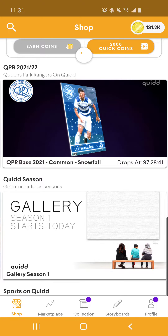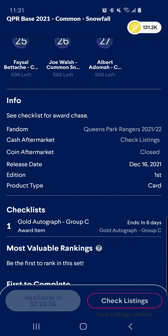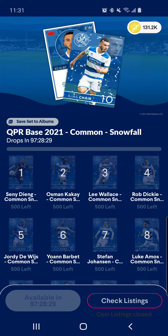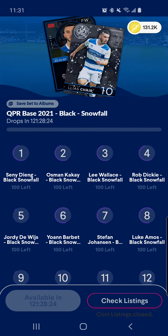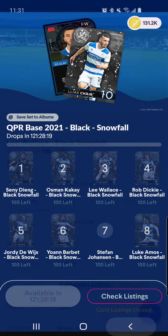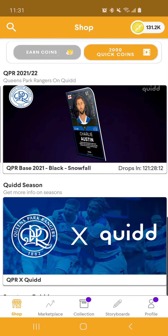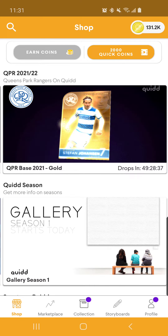And then they have the snowfall additions — just 500 of them. That's crazy. So what is the black snowfall? 250? Let's see — 100. These are limited to 100 count, the black snowfall. Is there a gold snowfall? No, there's not. So it's just a black snowfall. These are gonna go quick, man.